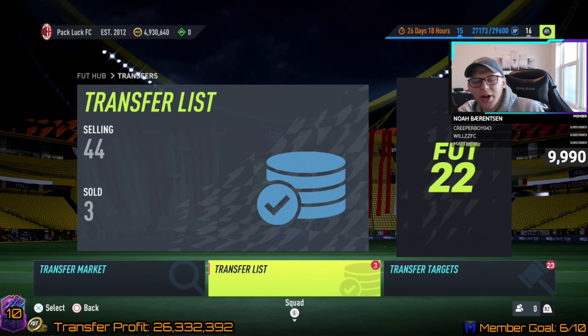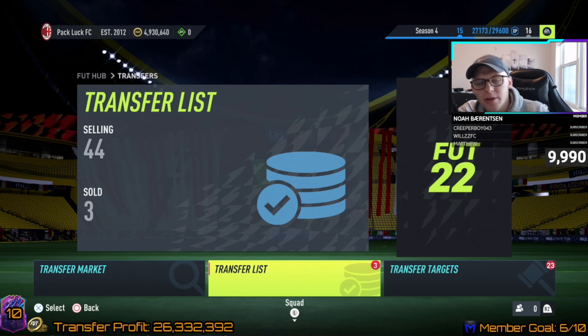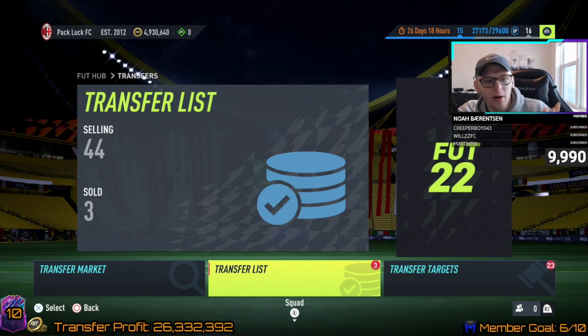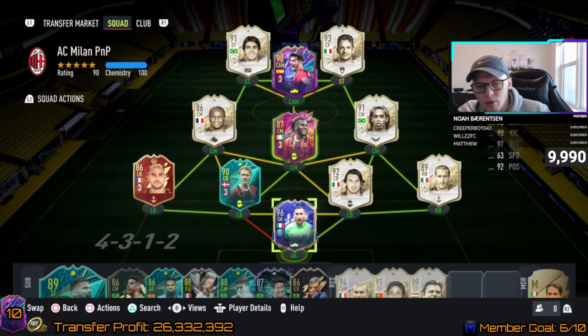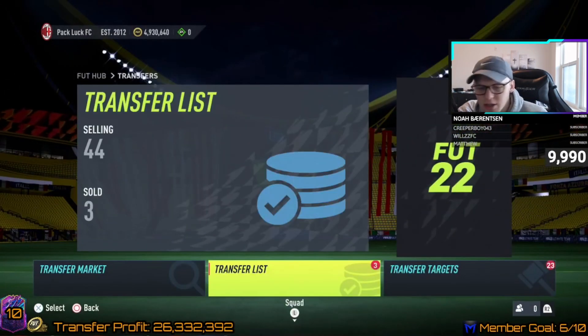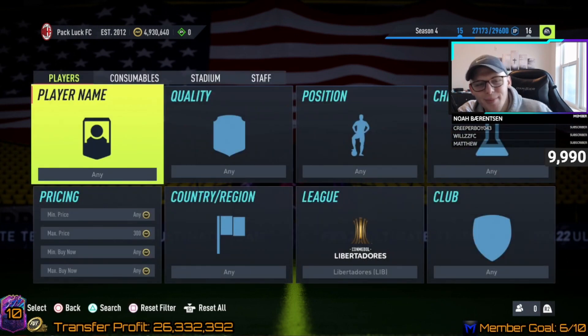What is up ladies and gentlemen, it's your boy Mumble Elite, welcome back to another video. Today I'm going to be showing you guys how you can make millions of coins on consumables throughout the rest of this FIFA. We already have almost 5 million coins again and this amazing team, and these methods are going to help you make coins passively in your club without you really having to think too much.